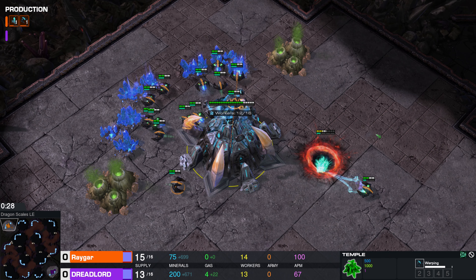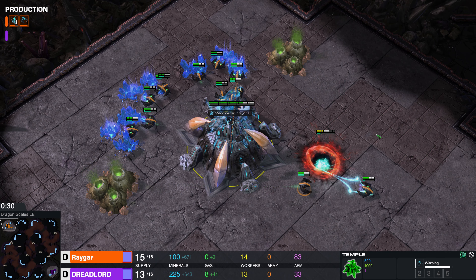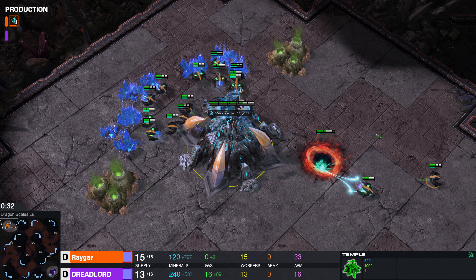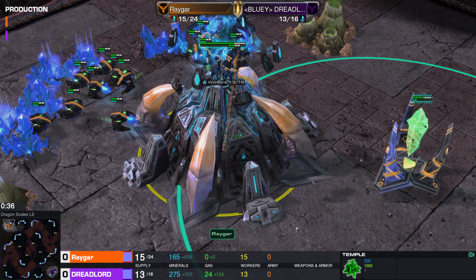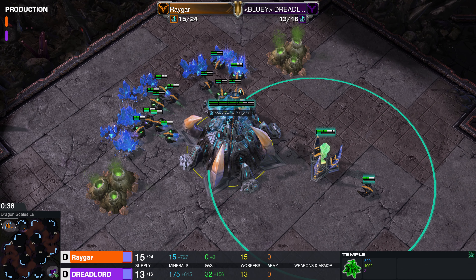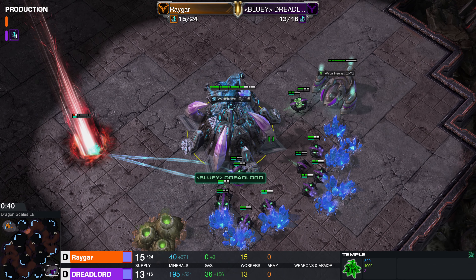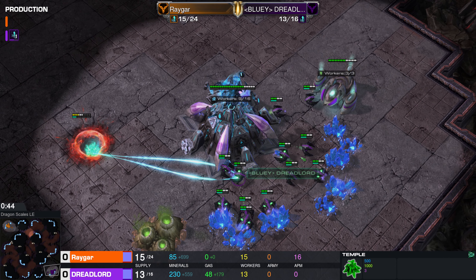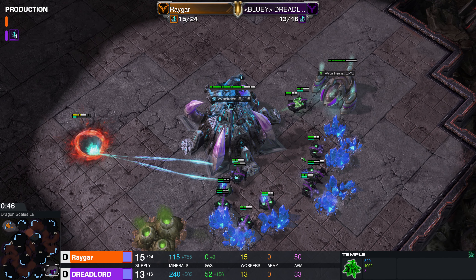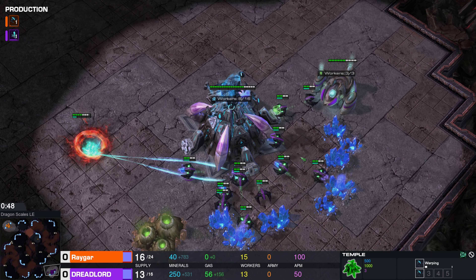What up, what up, YouTube Alayics, coming back at you with another Custom StarCraft 2 cast. Spawning on the top left-hand side of the map, we have our orange hybrid player Rhaegar going up against his opponent, spawning on the bottom right-hand side of the map, we have our purple hybrid player Dreadlord. This will be a mirror matchup between some races that I am not super familiar with, but it should be a fun one nonetheless.